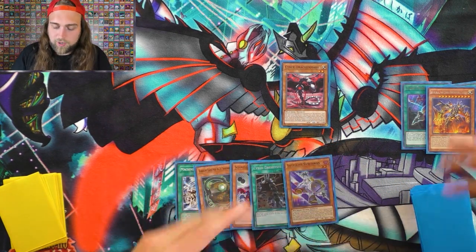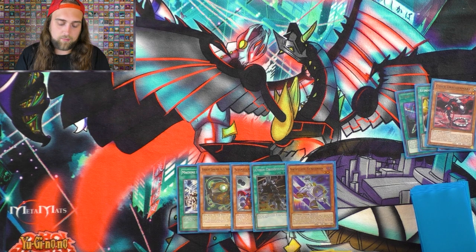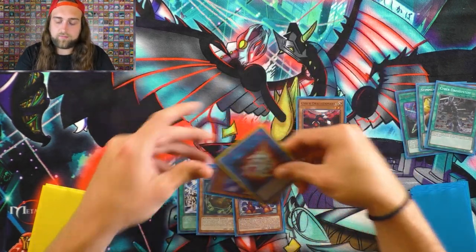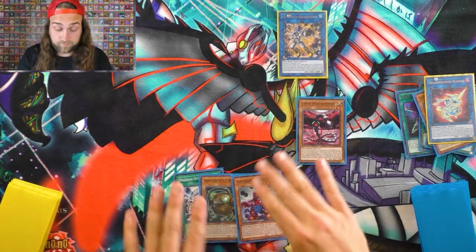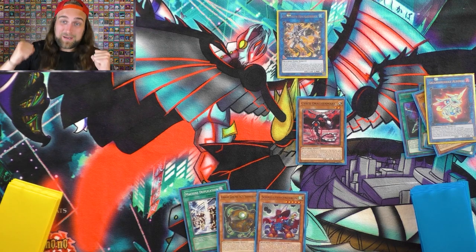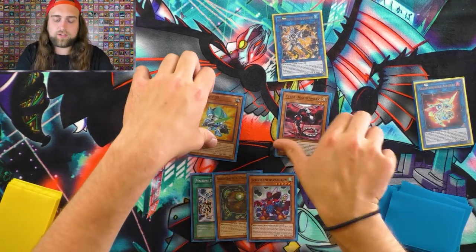Now, this is actually a perfect hand because we have Machine Dupe, and this explains exactly what I was trying to explain throughout the deck profile. After you get Rev System, activate Tuning to get Satellite Synchron — because once again, it's key to the 2-card combo. After sending Core for Almiraj, activating Rev System, and triggering Satellite Synchron, you use the Almiraj and Satellite Synchron for Needle Fiber. This is where — if they stop Needle Fiber with Gamma or Ash — you still have Machine Dupe. And that is why it has to be Machine Dupe.